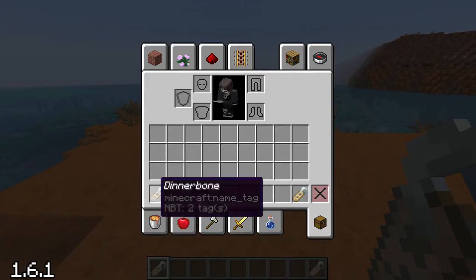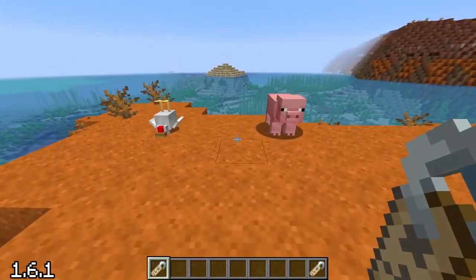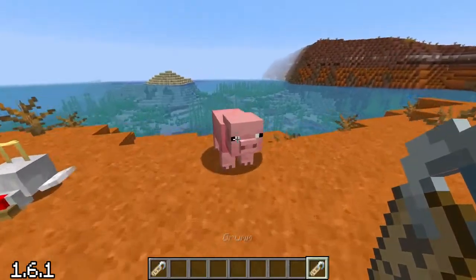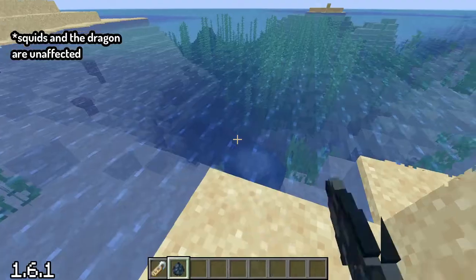On July 1st of 2013, Dinnerbone decided he wanted every mob with his name to be upside down. And to this day, changing a name tag to read 'Dinnerbone' and applying it to nearly any mob in Minecraft will do just that.